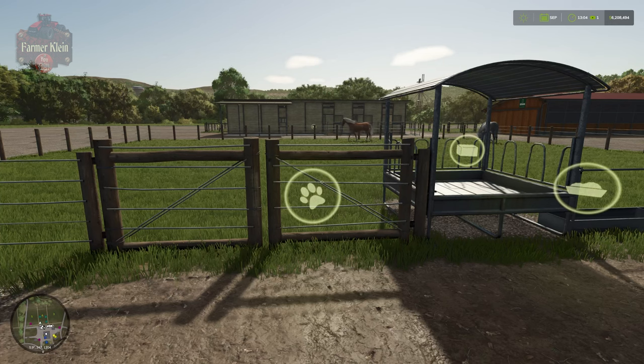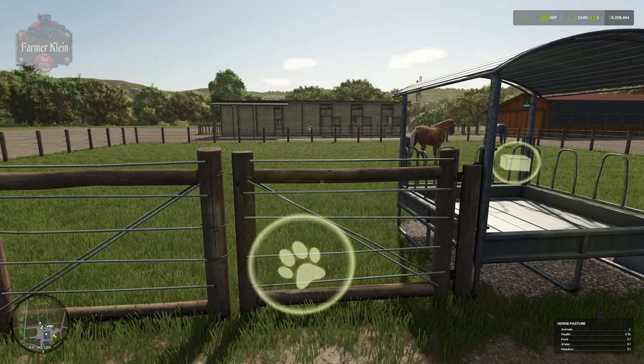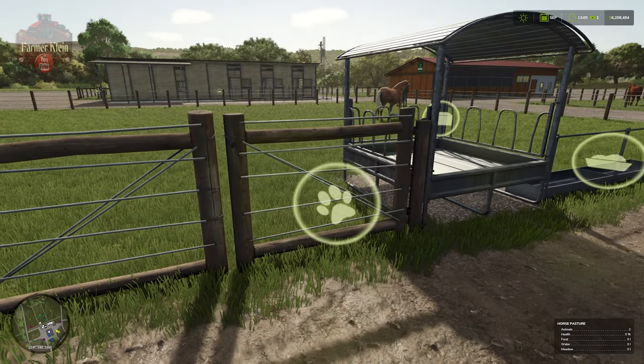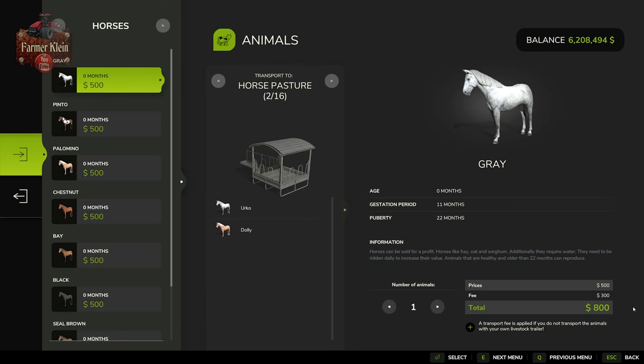Back here at the farm, you can also buy your horses directly from the animal bin. You're going to come up to the pen trigger, and from here they're going to be $500 again — but there is a transport fee of $300 per horse. So it is definitely more cost effective to buy or lease your trailer and transport your horses yourself, because $300 is going to eat pretty significantly into your potential profit.